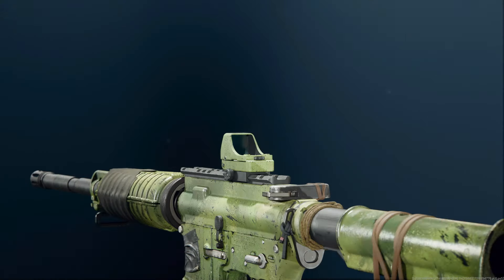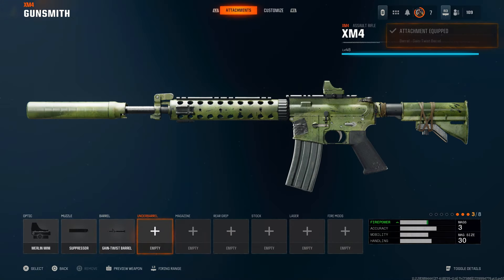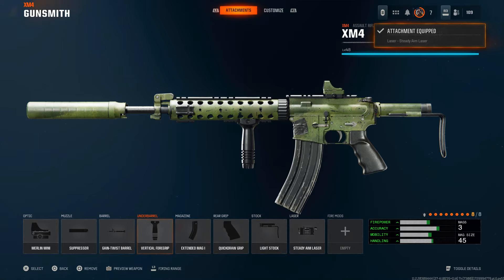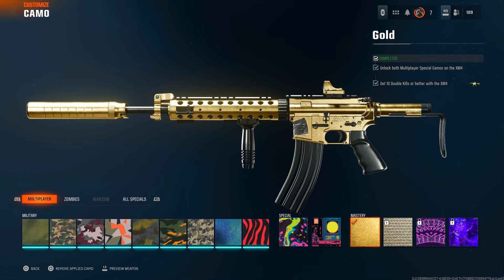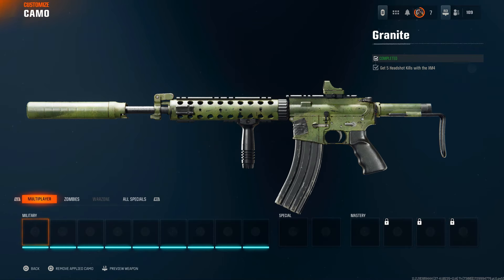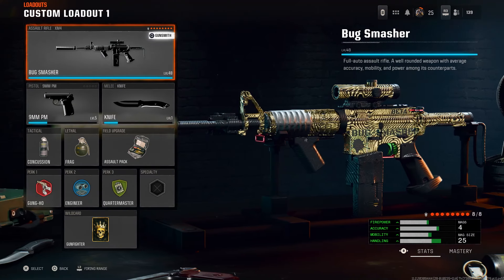What you'll need is a gun to use as a donor gun to put the camo onto other guns. For example, if you have gold on one weapon — which doesn't take long — you want to put Gunfighter on that weapon, put eight attachments on it to completely max it out, and save that weapon. We'll use this as the donor weapon. I have gold unlocked on this gun for both zombies and multiplayer, so this works on both zombies and multiplayer camos.